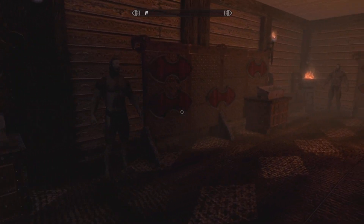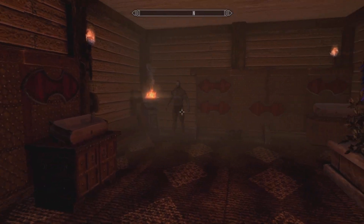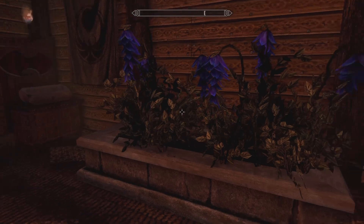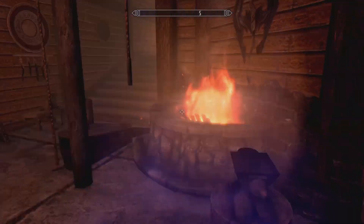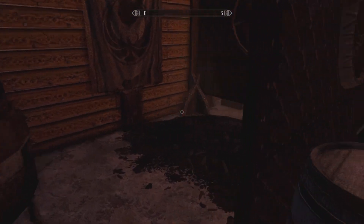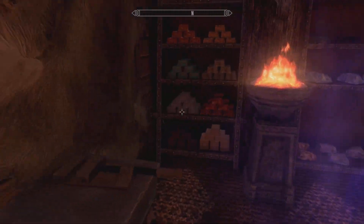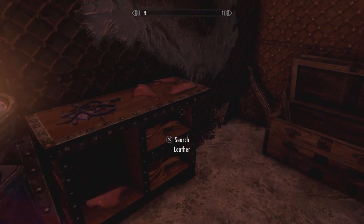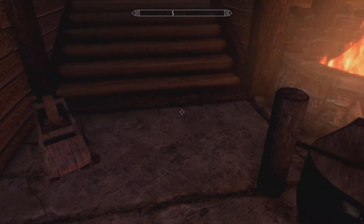This must be for displaying your armor and weapons — the armory. Here's your little forge and blacksmith area. You have a smelter, ore, ingots, a workbench — all of that. And there's even storage for pelts. That's nice.